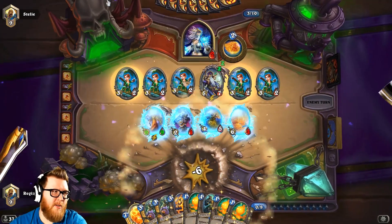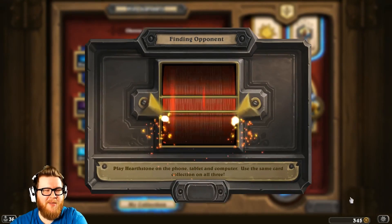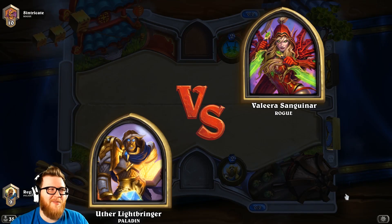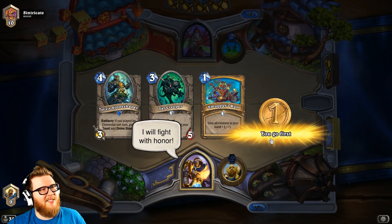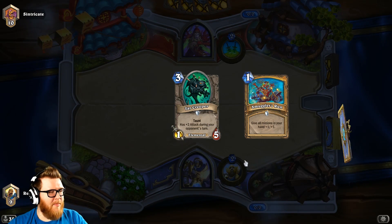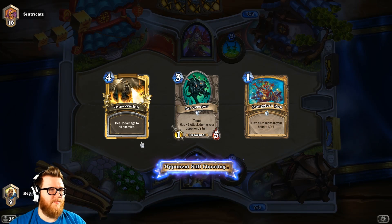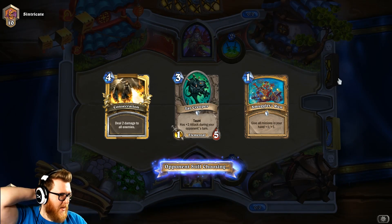That was a heck of a turn. Good on him for figuring it all out. At some point you start throwing down Sorcerer's Apprentices and casting spells hoping something sticks — when you have that many on board, it's not hard to squeeze in spells. So we'll try again. I'm not feeling this deck just yet. Maybe we're mulliganing incorrectly. It doesn't feel good. I don't feel like we've had a matchup where we were favored, which signals a lot about what the deck is designed to do.